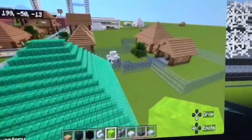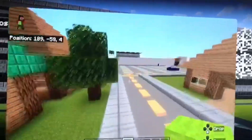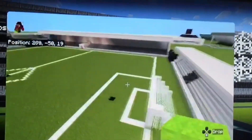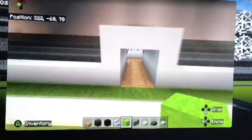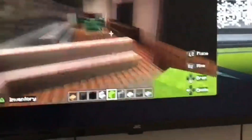Welcome back to another video. Today we are doing a city tour part two. We come over here and we have the football stadium — come in here, there's a little changing rooms.